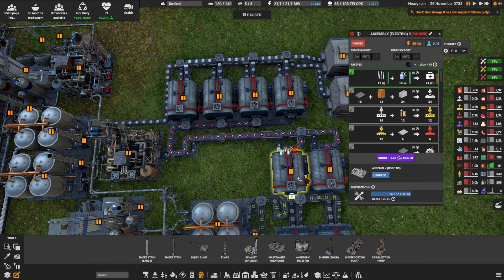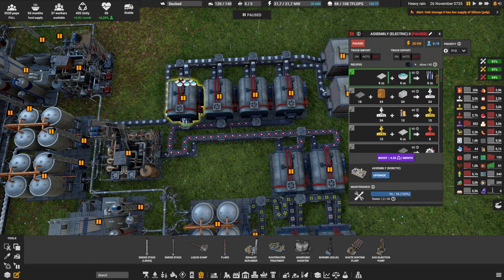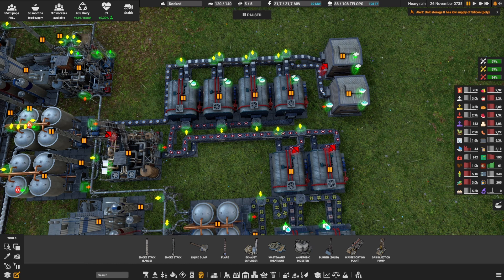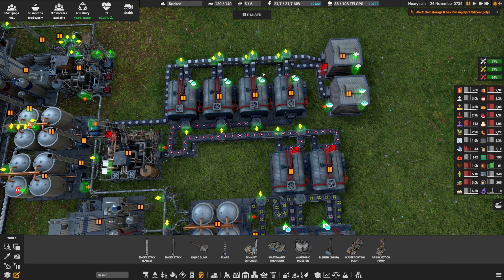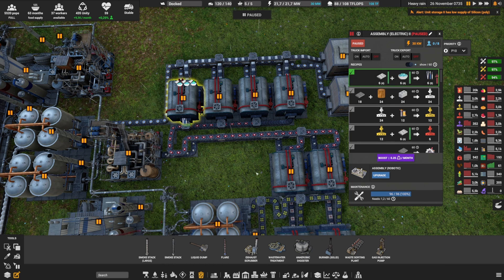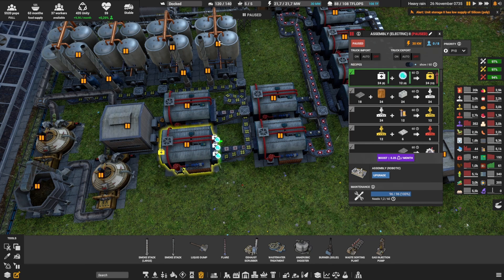The assembly takes disinfectant plus medical equipment to make medical supply level 1. Medical equipment comes from four assemblers (or robotic if you want fewer) using steel and plastic — the plastic is sent there first and then continues on, plus a bit of steel. So plastic at level zero, steel at level one, making the medical equipment. Those medical supplies then go to the next assembler where we add the antibiotics from the fermentation tanks to make medical supply level 2.